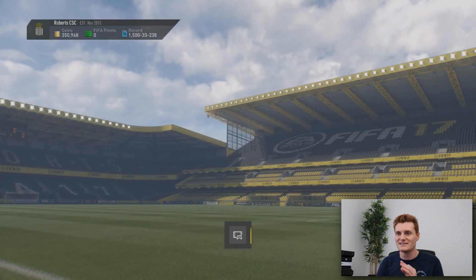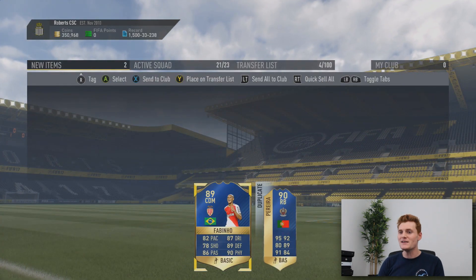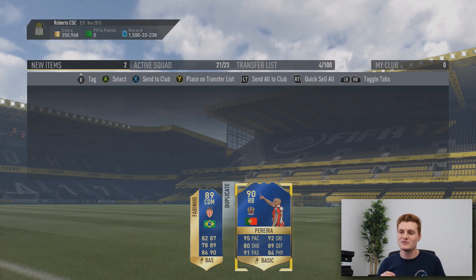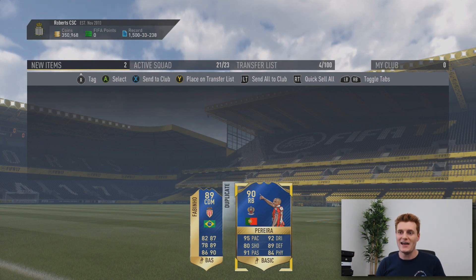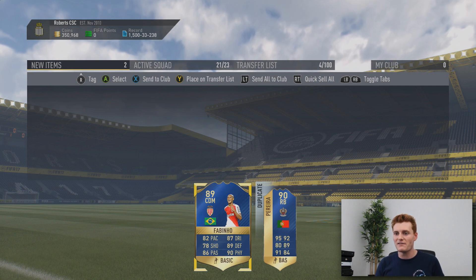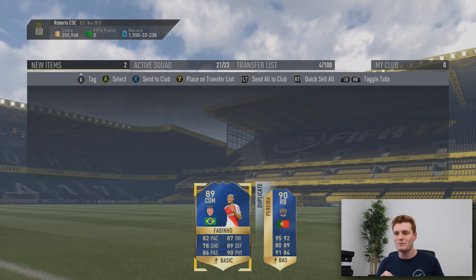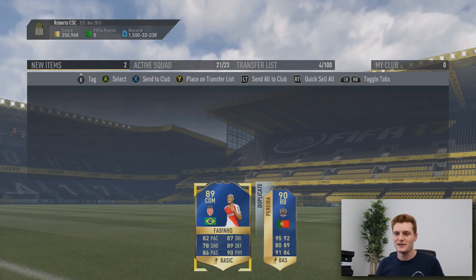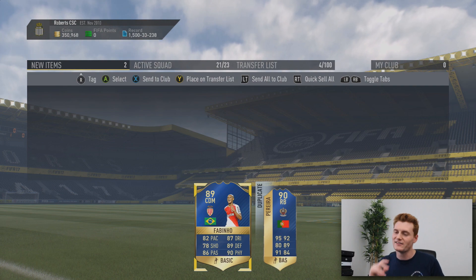He also gets Fabinho. What Jake's going to really like is that Pereira is already in his club, which means he's using it and will sell this one on. He's also got Fabinho, who is a very, very strong card. Just missing out on the Hulet Gang — both of these players. Could you imagine two Hulet Gang members in the same pack together? That would just be absolutely gross. But look at those two cards — awesome.